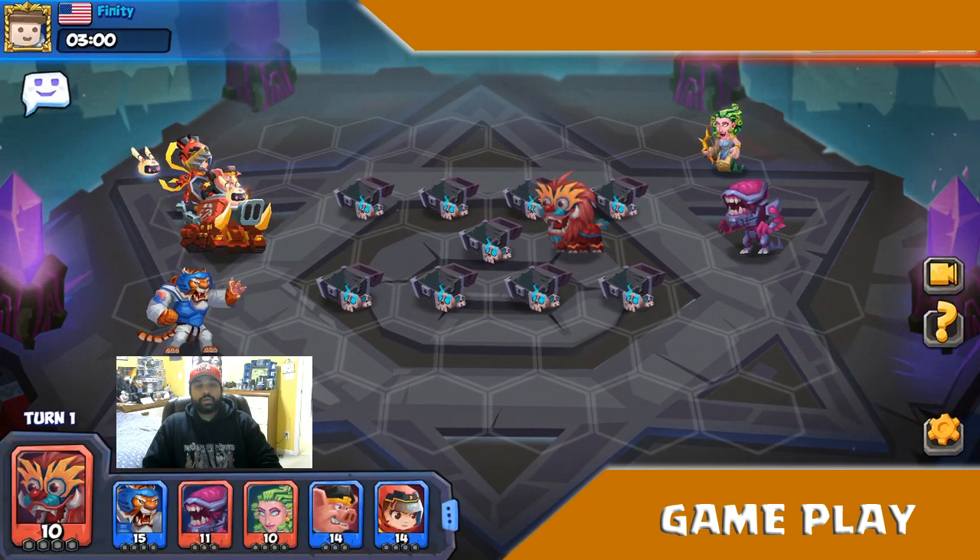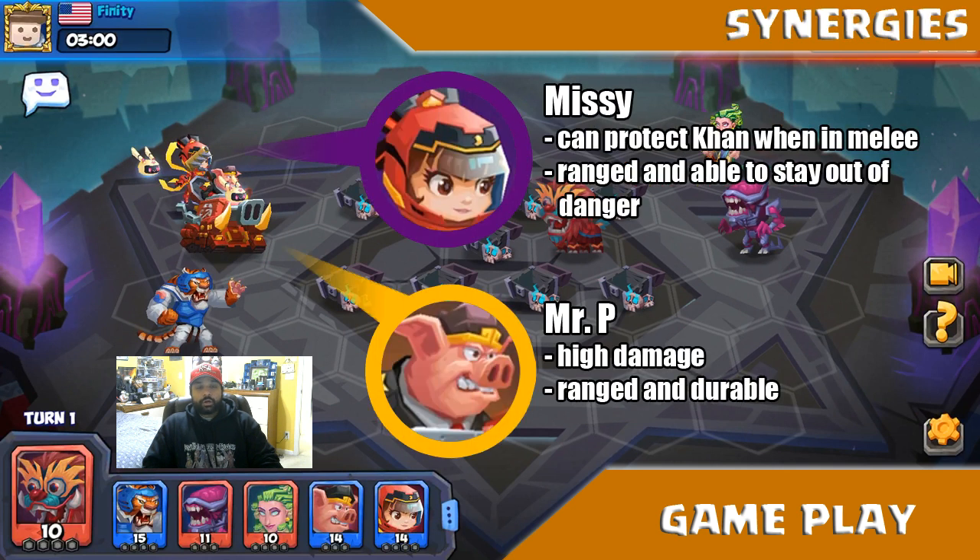We did some Rumble matches to figure out who Khan really synergizes with, and two in particular stood out: Missy and Mr. P. Missy provides a shield for Khan, which helps his survivability since he needs to stay in melee range to increase damage received by enemies within one cell. Mr. P is a very durable ranged attacker with a lot of damage. Keeping Khan in melee, Missy protecting him from ranged, and Mr. P attacking from range gives you a nice trio capable of dealing a lot of damage if you can get Khan into range.